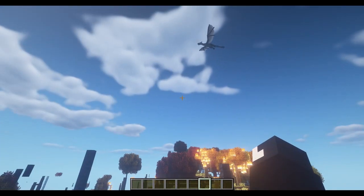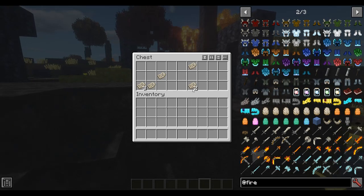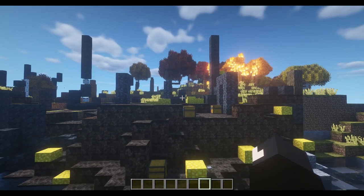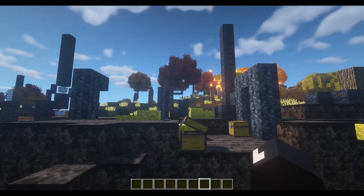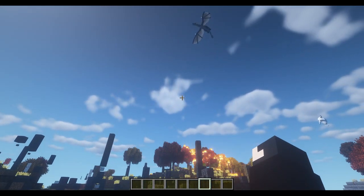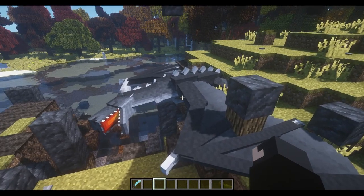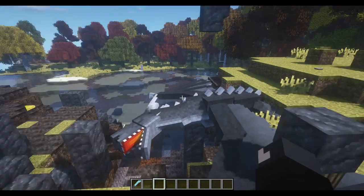So the first thing you want to do is look for a dragon roost. When you find one of these you've pretty much got a dragon once you kill it, which I will do in a second. You can loot some stuff from it, but to get yourself a better knowledge of this mod, which is quite a big one, you're going to need three manuscripts. We'll get to that in a second.